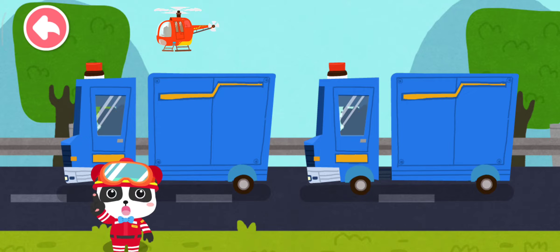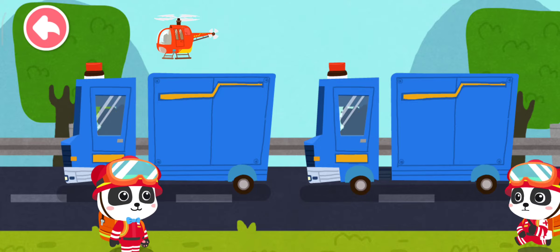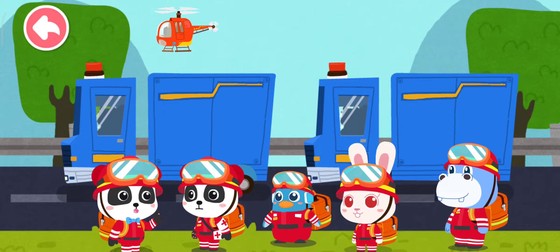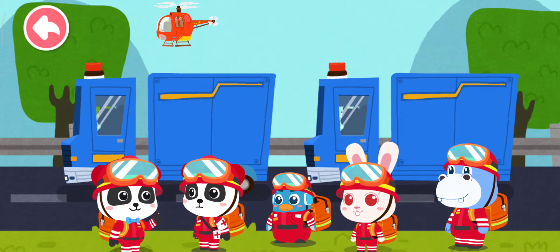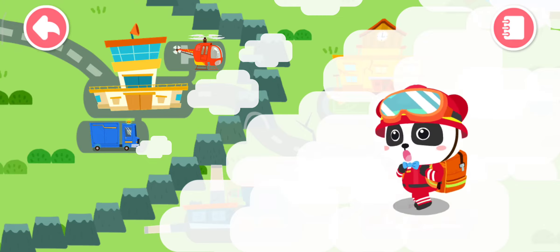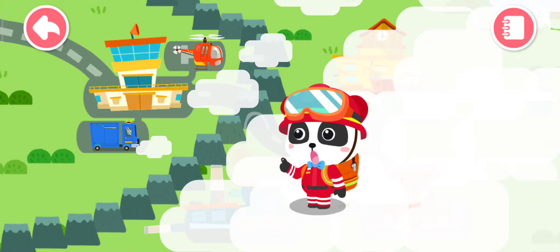We will bring supplies to the disaster area using transportation means such as aircraft and automobiles. The emergency rescue team will also set out for the disaster area immediately to conduct rescue operations. Before the rescue team reaches the disaster area, they must have a good idea of the situation on the ground as part of their preparations. Follow me, team!